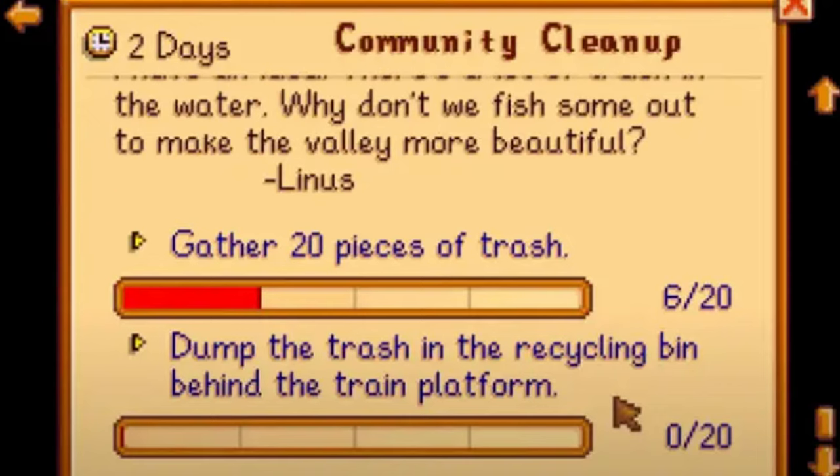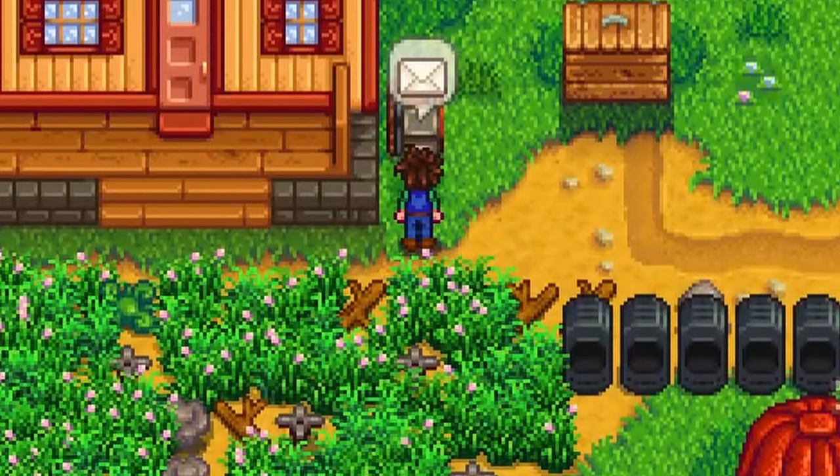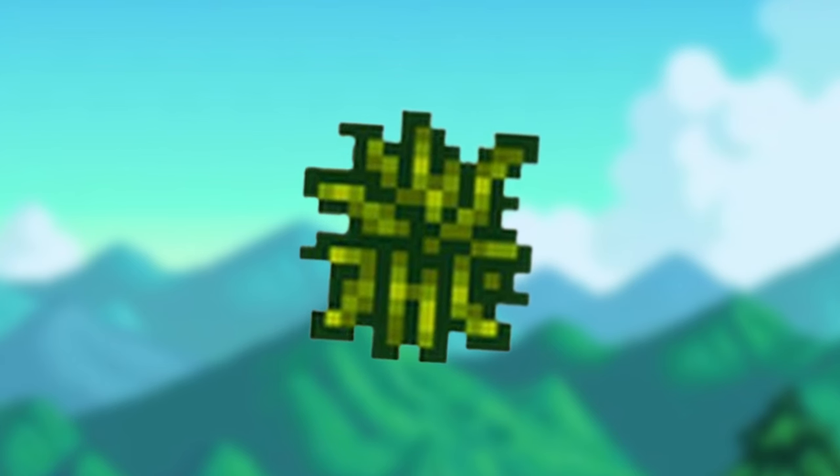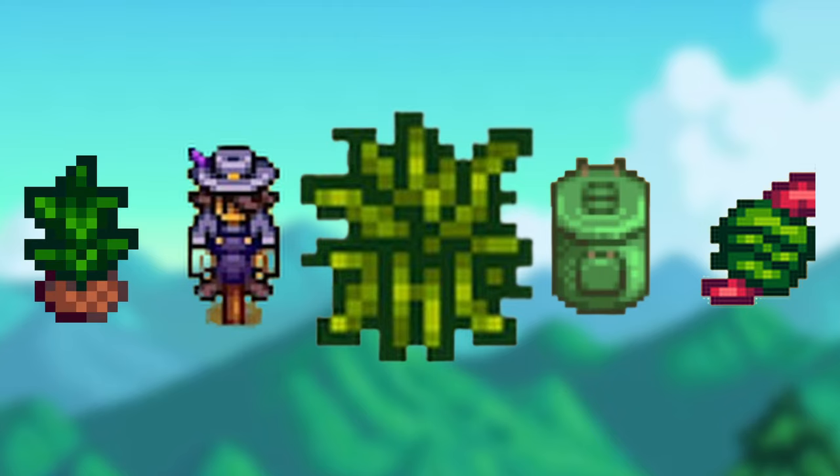Fiber seeds can be acquired from completing the Special Orders Board request Community Cleanup. After completing this quest, Linus will send you the recipe in the mail. They take 7 days to grow and produce 4-7 fiber per crop. They also don't require water and can grow in any season. Although they only sell for 1G, they're very useful because you can use them in a lot of crafting recipes.